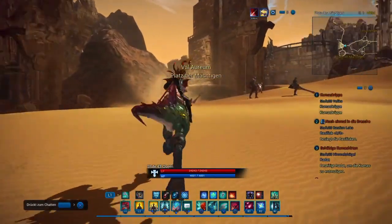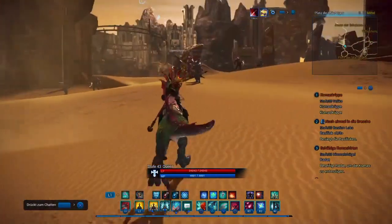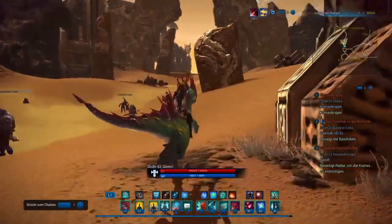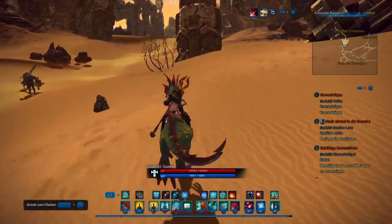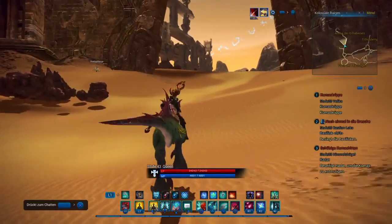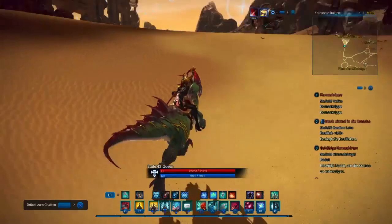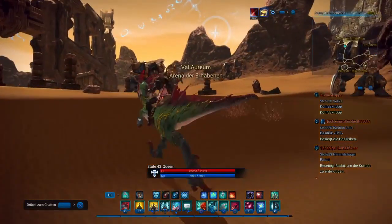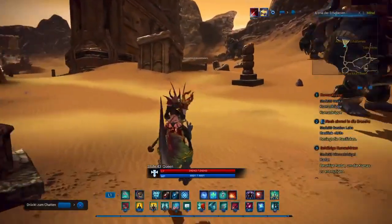So if you travel to all the cities mentioned on the map, you should get the title, the mount Sparky, and the pet Juicy. If something doesn't work, just re-travel the cities again — maybe you didn't get the achievement somewhere. Check the numbers on the map which show which cities you have to visit, so you can always see what you did or what you forgot.